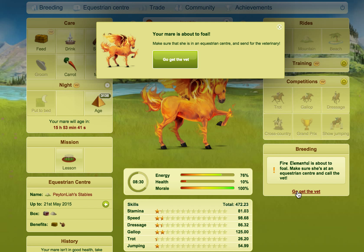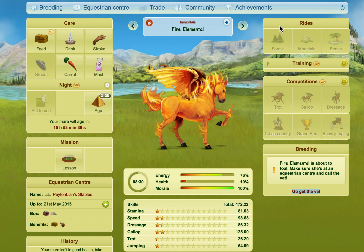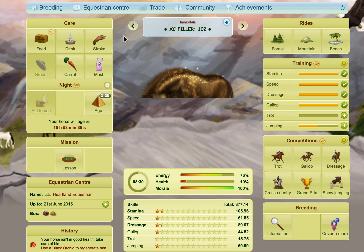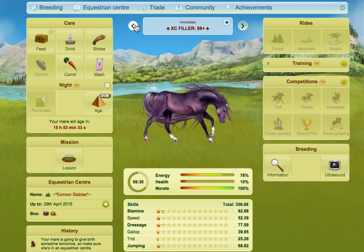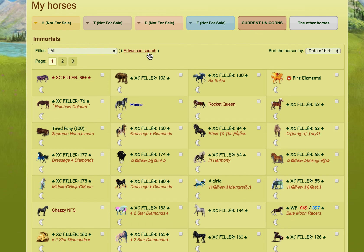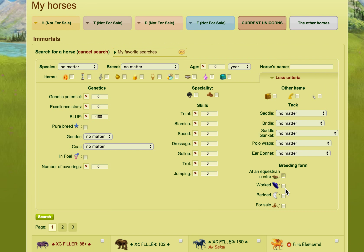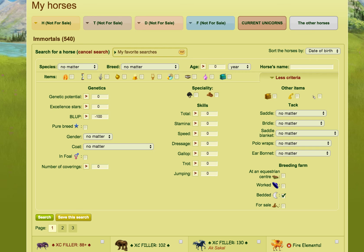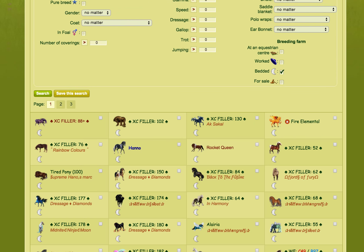The other thing you can do is use your AP hunters to breed for trophy coats and stuff like that, or just to breed more fillers or AP hunters. And there we go — we're at the end! We've done all our moids. So that's 540 AP hunters all done.